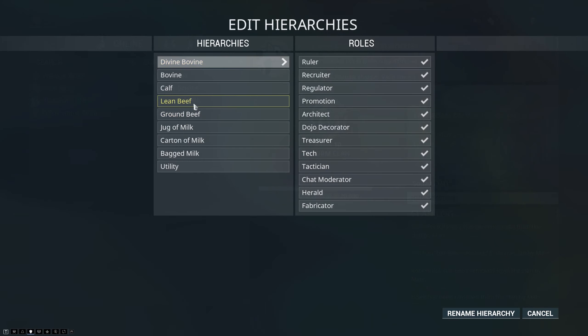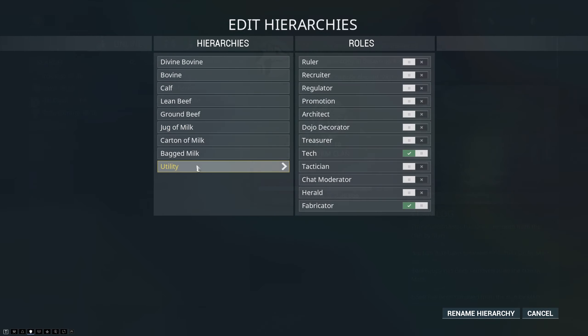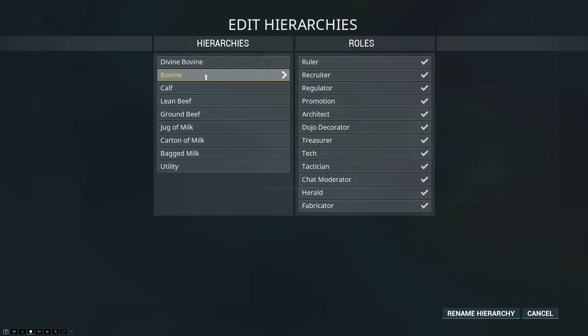For a quick overview of the actual ranks: you are given nine ranks to start with, but the bottom one is only a utility rank obtainable by demotion. The next one up is the actual starter rank, and people have to be promoted to reach anything else. The second-from-top rank — which I've labeled Bovine — is normally called the Warlord rank. They have all permissions by default and you cannot disable any of those, so if you promote someone to Warlord, be certain they won't betray you.